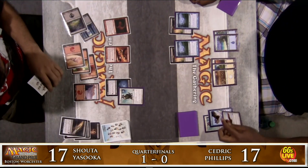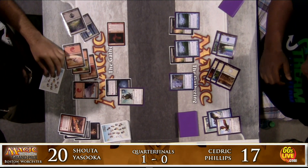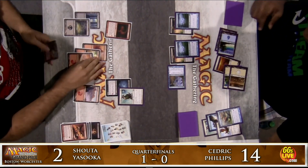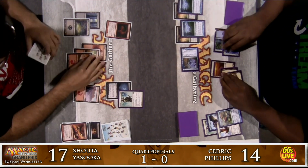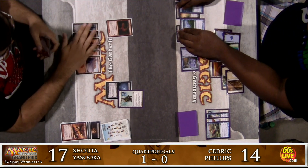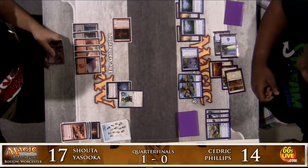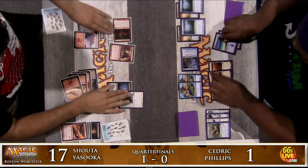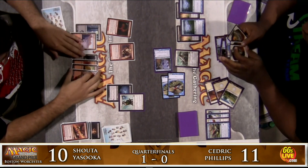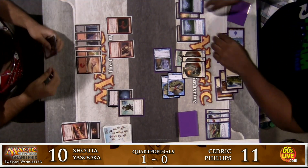Essence Drain on the Battle Flight Eagle — things are not looking good for Cedric. Shota has two Essence Drains and two Crippling Blights. A Faerie Invaders comes in to ambush the Dragon Hatchling, buying Cedric a little more time. Cedric casts Talrand's Invocation, making two 2/2 flying Drake tokens — so Cedric definitely has a plan now, crashing in for seven each turn. Canyon Minotaur comes over for Shota — he's coming in for seven as well. Back and forth magic here, and Captain of the Watch — those tokens provided enough defense for Cedric to buy him time, just like last game.